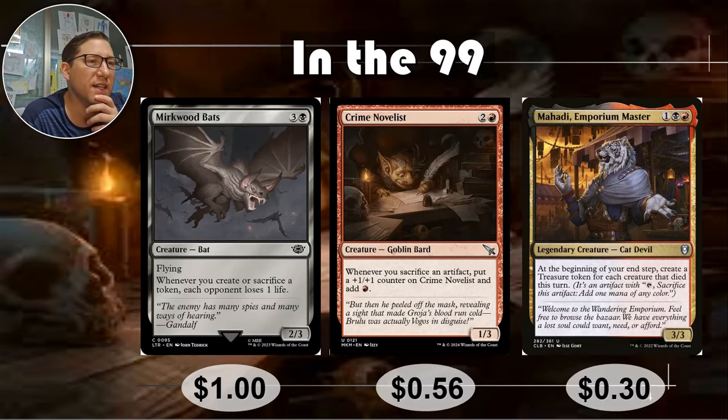In the 99: Marcowood Bats — three and a black for a 2/3 flyer. Not bad. Whenever you create or sacrifice a token, each opponent loses one life. So you're going to make the treasure token and then sack it, meaning you get one mana and all opponents lose two life for each one made while Marcowood Bats are out. That's crazy. You can even amass treasures and then play Marcowood Bats, then sacrifice them all at once to hopefully win the game. One dollar — I can't believe it's still one dollar.